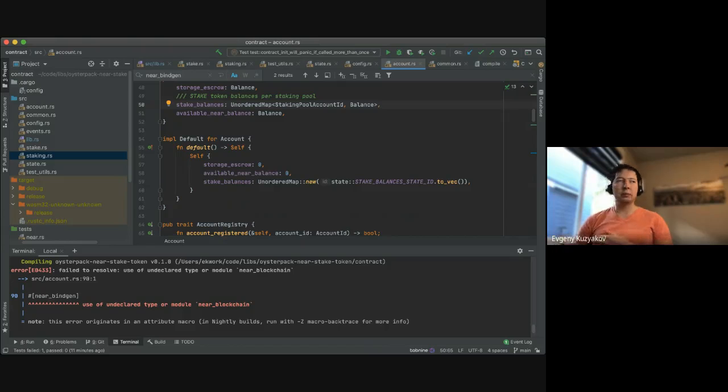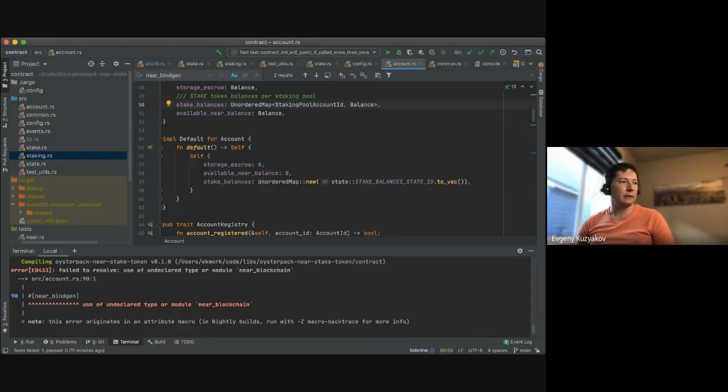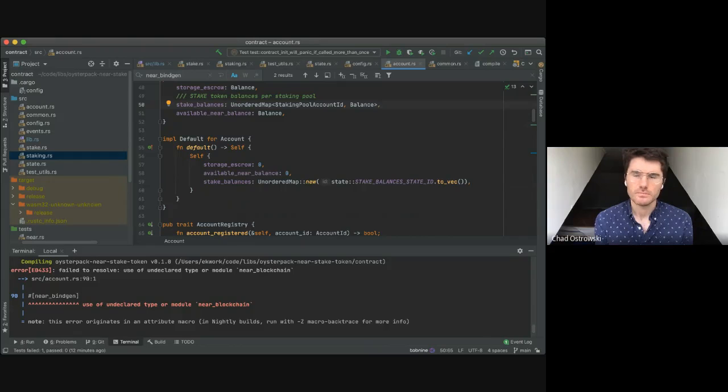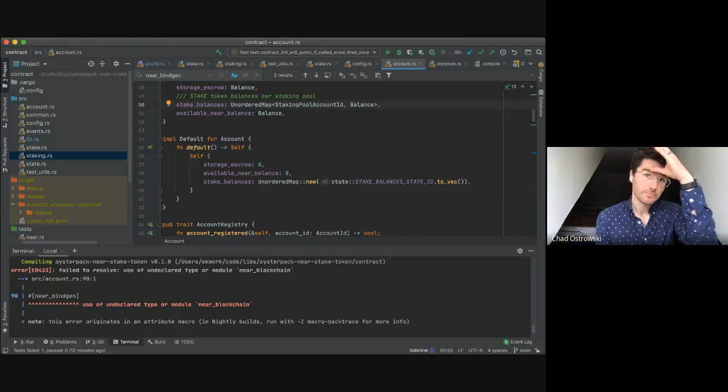So the shard where an account lives knows it needs to store the contract locally. When you delete code on one account you need to charge the other account, and then when you reshard accounts that gets rebalanced.